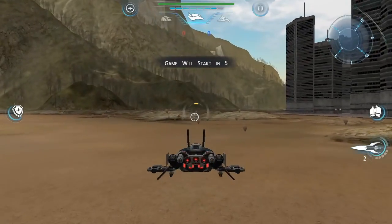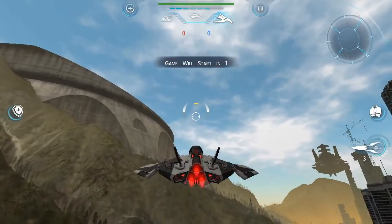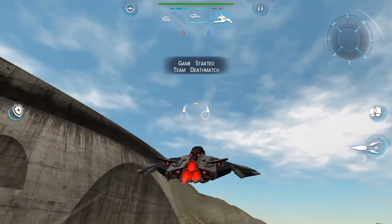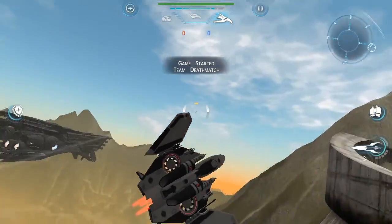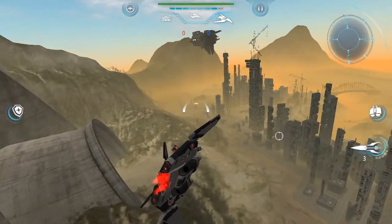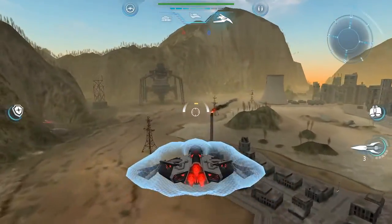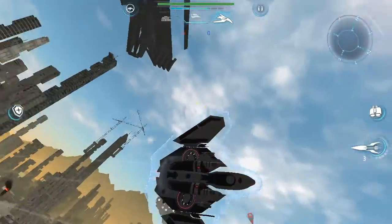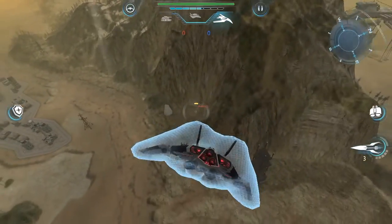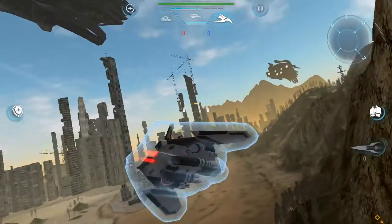Since we're talking about aerial combat, you're looking at two different versions: air-to-air combat and air-to-ground combat. In both of those types, your ability to turn is extremely important. The best way to turn is to slow down your airspeed — your airspeed and your turns go hand in hand. If you slow down, you can turn better.